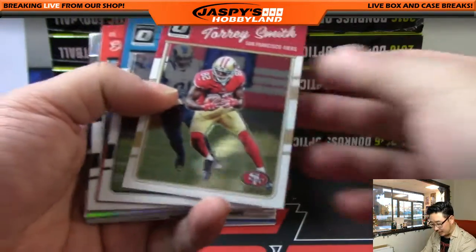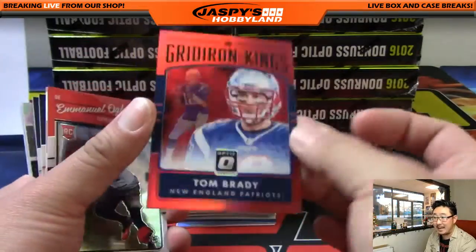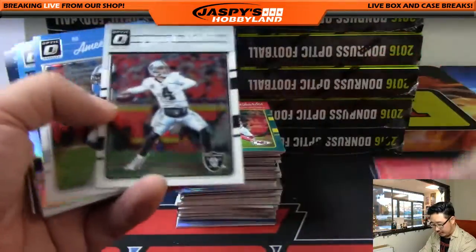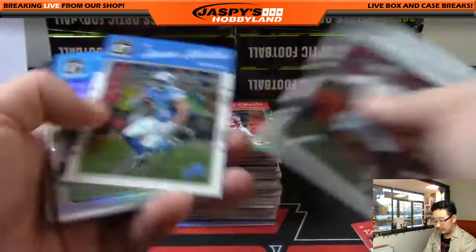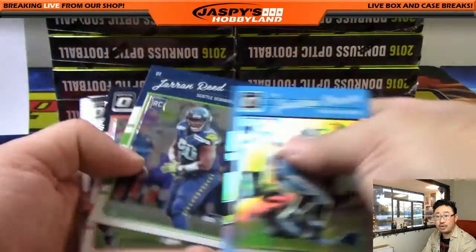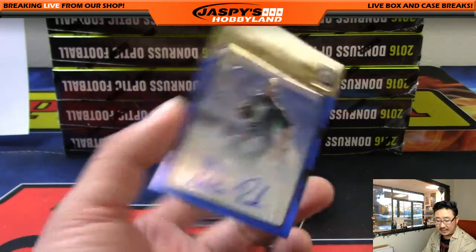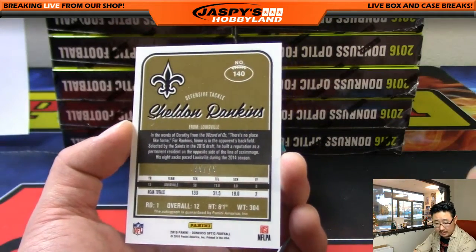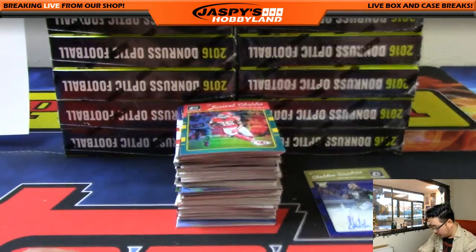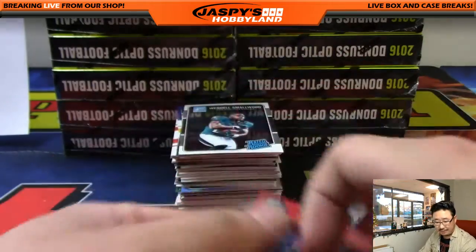Tory Smith leads us off. Tom Brady red Gridiron Kings, 48 out of 99 — goes out to Emmanuel and the Patriots. Alex Collins. Derrick Carr won't ship as vet base, but this refractor Jonathan Stewart will ship — keep that in mind. Our first auto is right on the card: Sheldon Rankins for the New Orleans Saints, blue variation, 15 out of 75. There you go, Karen. First autograph! Aqua Jamal Charles, 246 out of 299 for the Chiefs — that'll go to John B.